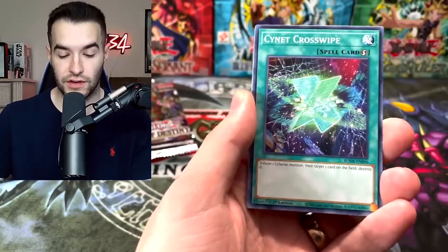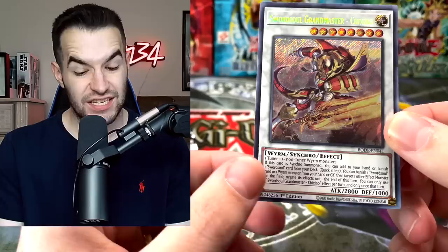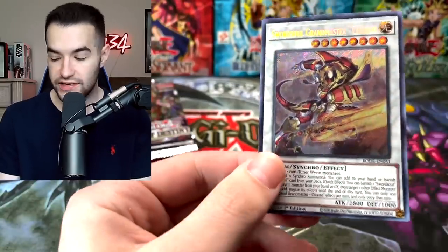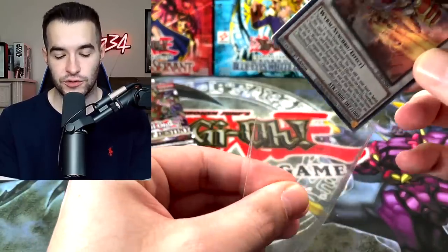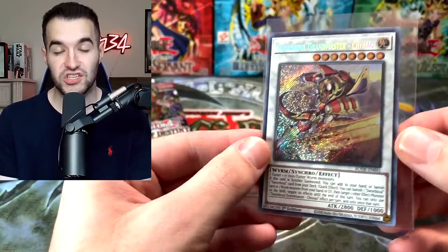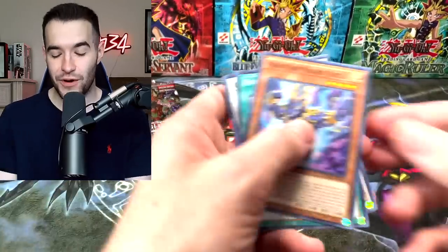Let's see what we can pull for you guys. The Token, the Flip Frozen, the PsyNet Crosswipe. Sword Soul Grandmaster — according to TCG market price, this is $61. Pretty nice card — think about it, a $61 card.